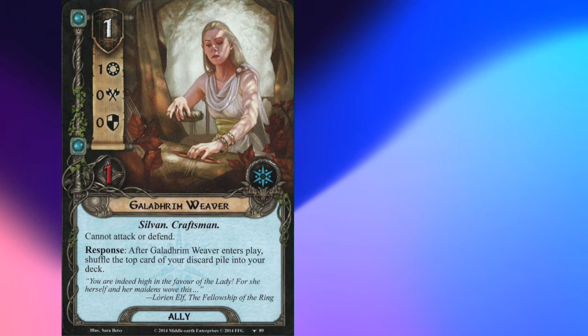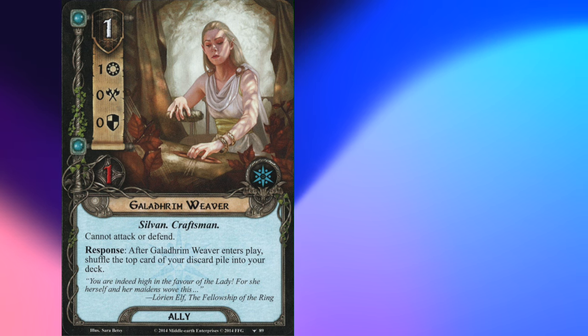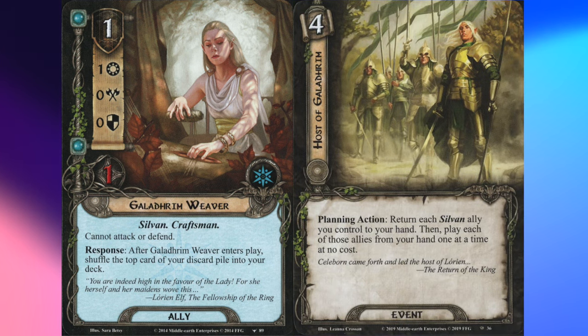When Galadriel's Weaver enters play, you shuffle the top card of your discard pile into your deck. A common question is how this interacts with Host of Galadhrim: when exactly does a played event enter your discard pile? The answer from Caleb is that Host does not enter your discard pile until you fully resolve its effect — it floats until you've put all your Sylvan allies back into play and resolved their enters-play effects. After that, it goes into the discard pile.